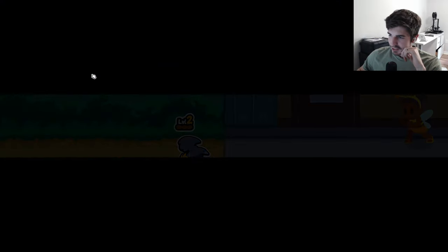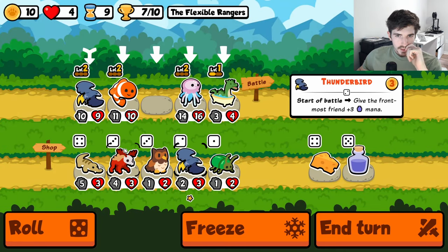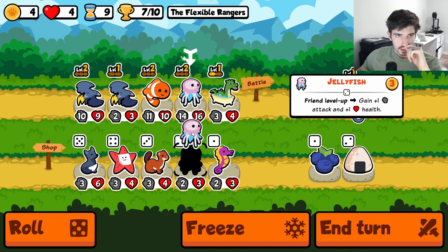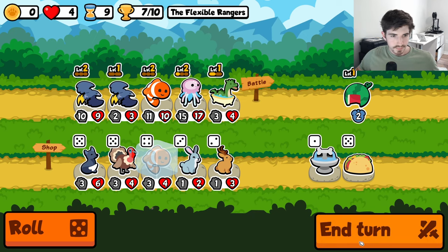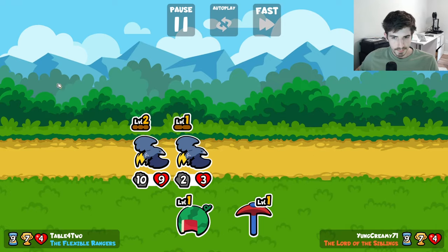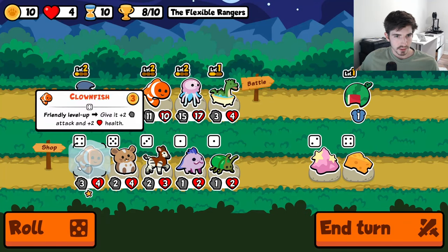How the heck? We only won that by one health. That was a lot closer than I thought it was going to be. Okay, we go gharial, start getting some melons cooking. Get the jelly cooking as well. And a clownfish. We just got to keep our health total up until we can get to late game. Get these Thunderbirds going with a Sea Kraken or something and we're off to the races. Or we'll just win before we actually get any of that to work, and then we'll just call it a level up build.